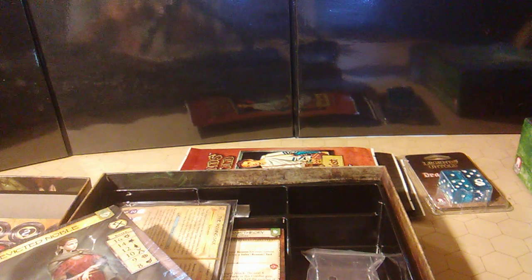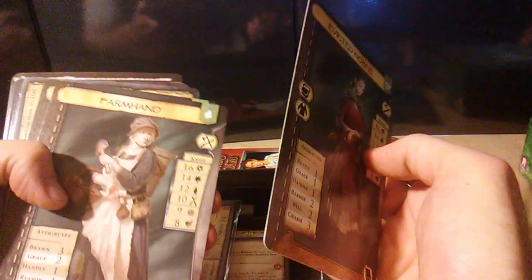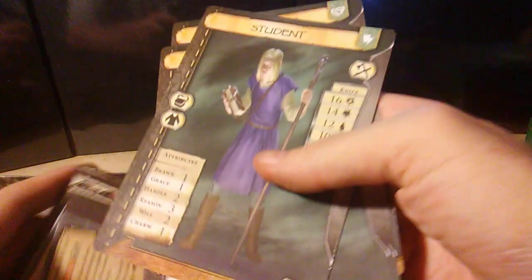These look like the character cards. We've got our evicted noble, our farm hand, our forge hand, and our student. There's apparently male and female on both sides — you just flip the card over. The stats are the same.